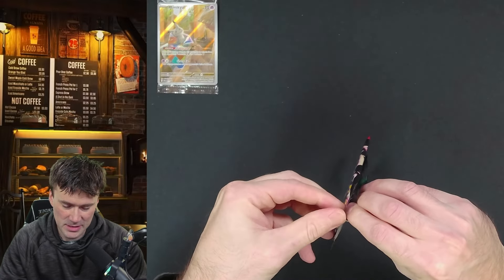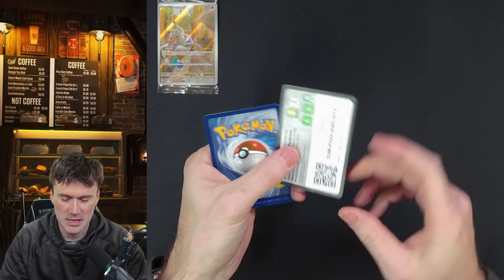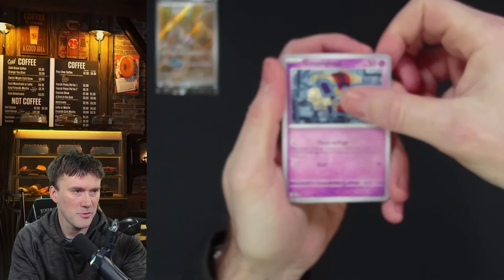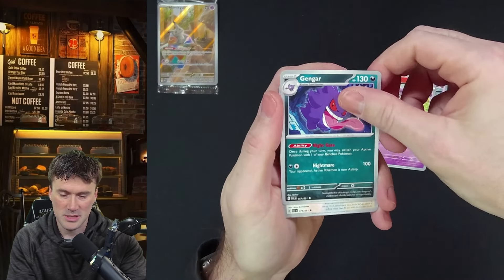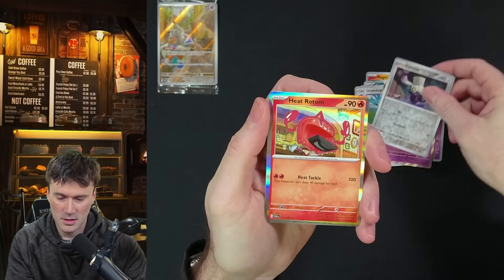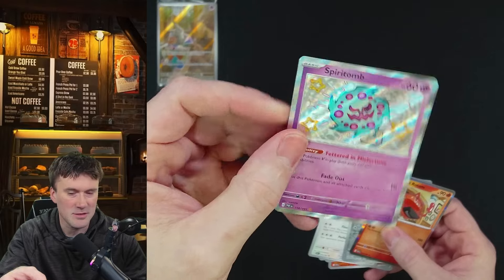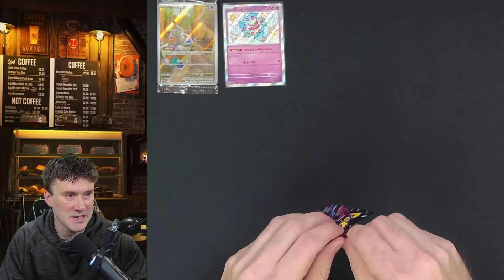Let's open up our first pack. I don't know what the hit rate's been like — I haven't really looked at too much. If you've gotten some good hits, let me know down in the comments. We'll just go through this. I'm kind of excited to look at some of the stuff. Oh okay, that's fancy — Varoom, basic energy... wait, that's really fancy! Spirit Tomb! That is a fancy card — star background, it looks like it's not holo but obviously it is. Good first hit right there!